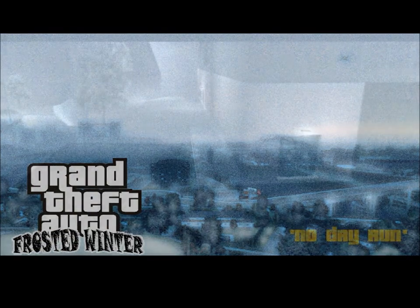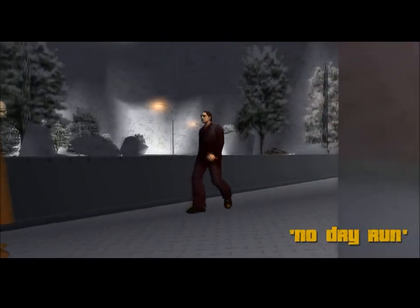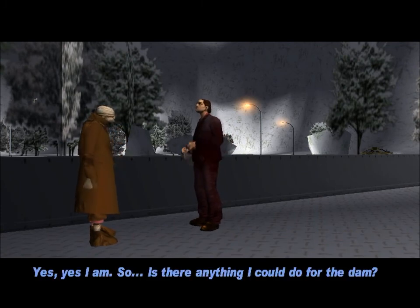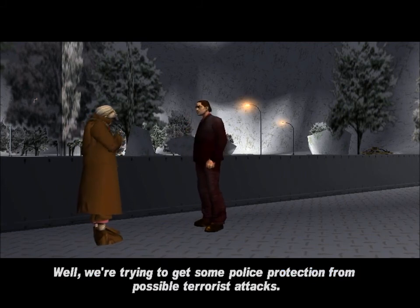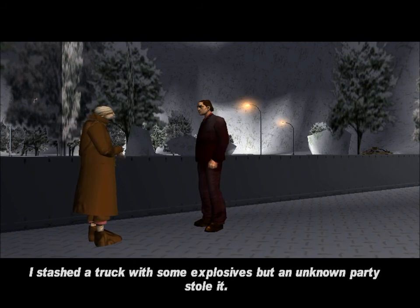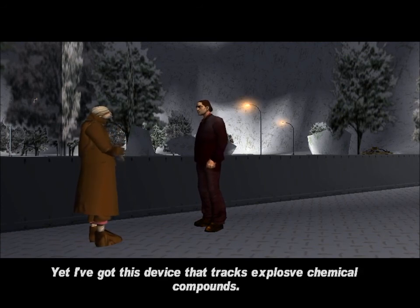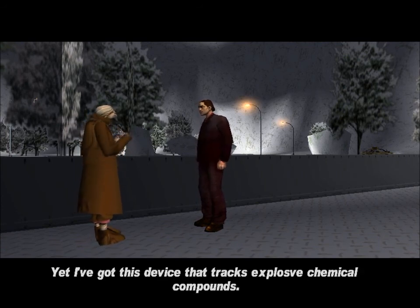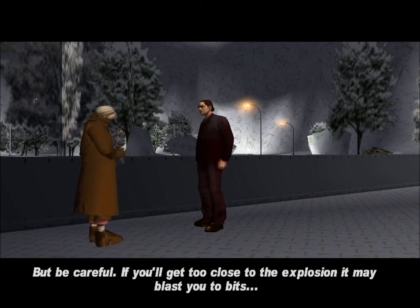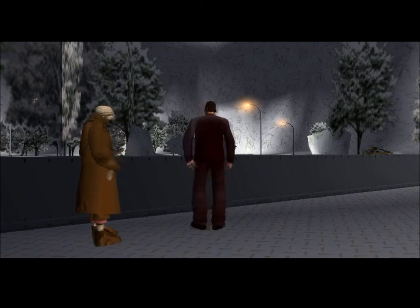These missions are for a character called Darkel - well, a modded character who has the same model as Darkel. The briefing: we're the new owner, and we're trying to get some police protection from possible terrorist attacks. I've stashed a truck with explosives but an unknown party stole it. I've got a device that tracks explosive chemical compounds - find the truck and make some fireworks around the dam. But be careful - if you get too close to the explosion, it may blast you to bits.